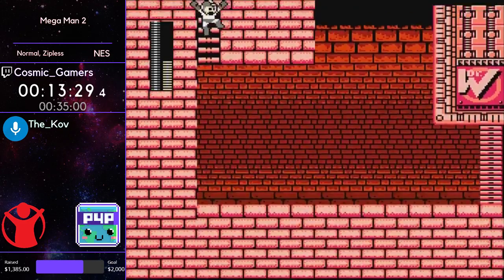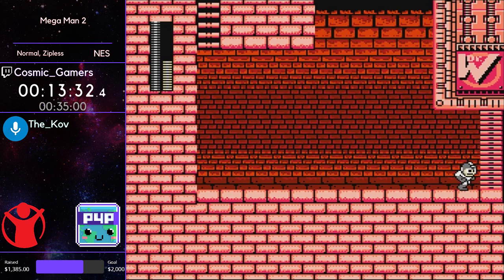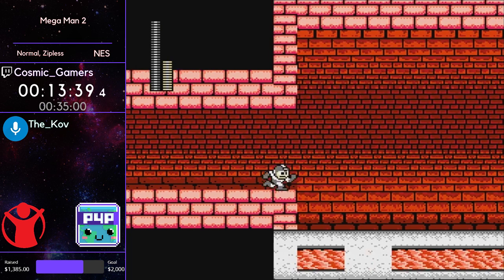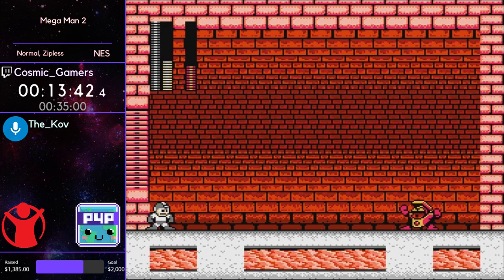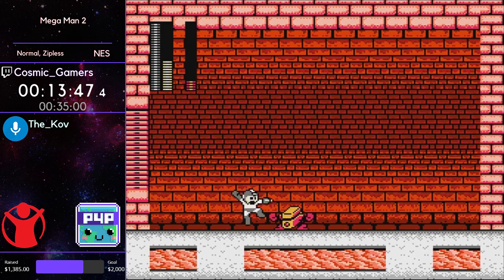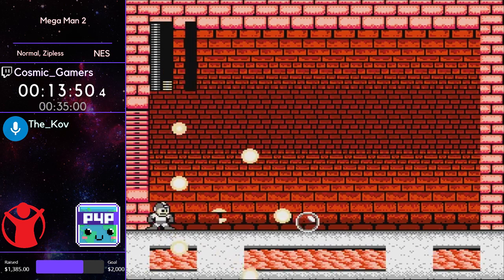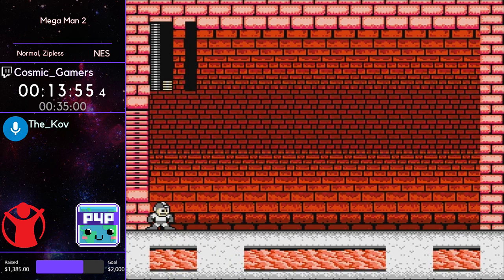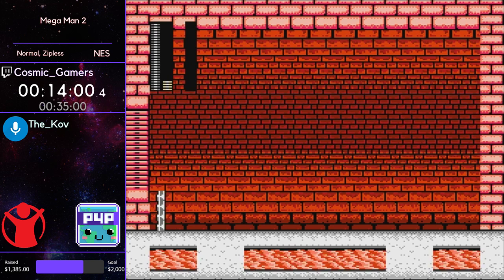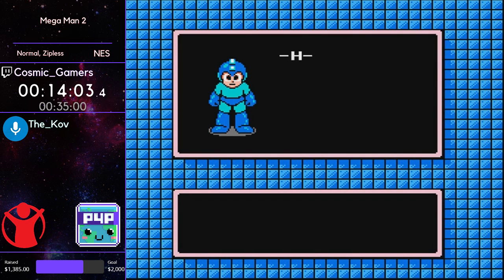That's another interesting distinction between zipliss and any percent on Heat Man: the precise Item 2 placements and jumps are complex in zipliss but trivial in any percent because you just zip through the ceiling. Heat Man will shoot three projectiles that shoot up in the air when they hit the ground, then charge at you. On normal mode he only takes three shots with Bubble, so Cosmic makes really quick work of Heat Man and we get our third and final item.